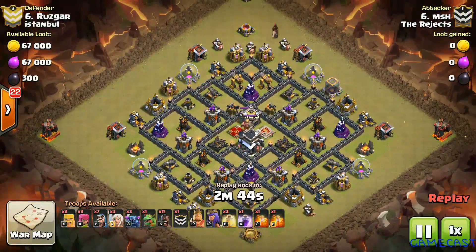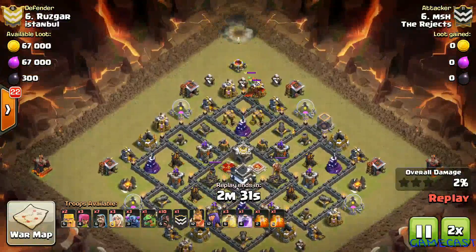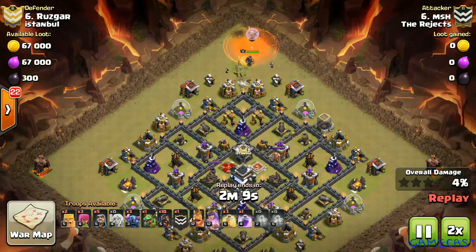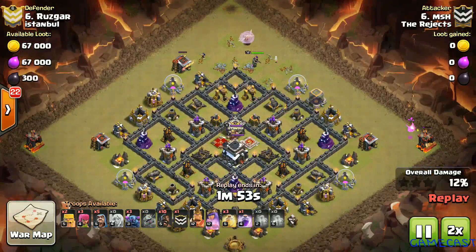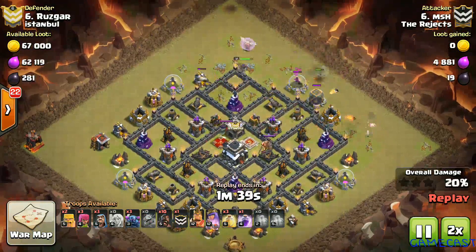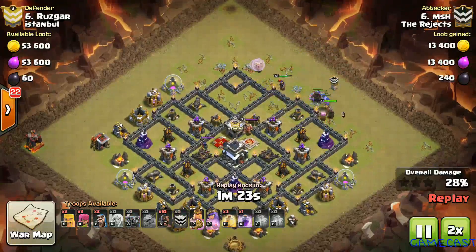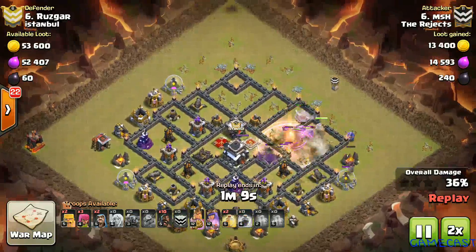MSH uses a Hog to lure the CC, then his queen comes down with a couple of healers to eliminate the CC, with supplementary wizards — this helps him save the Queen's ability. The Queen creates one side of the funnel; his army composition shows Pekkas so it looks like an HPHB. A baby dragon comes in to make the other side of the funnel, wizards are dropped, followed by his King and Pekkas, giving them a clean path into the center of the base.